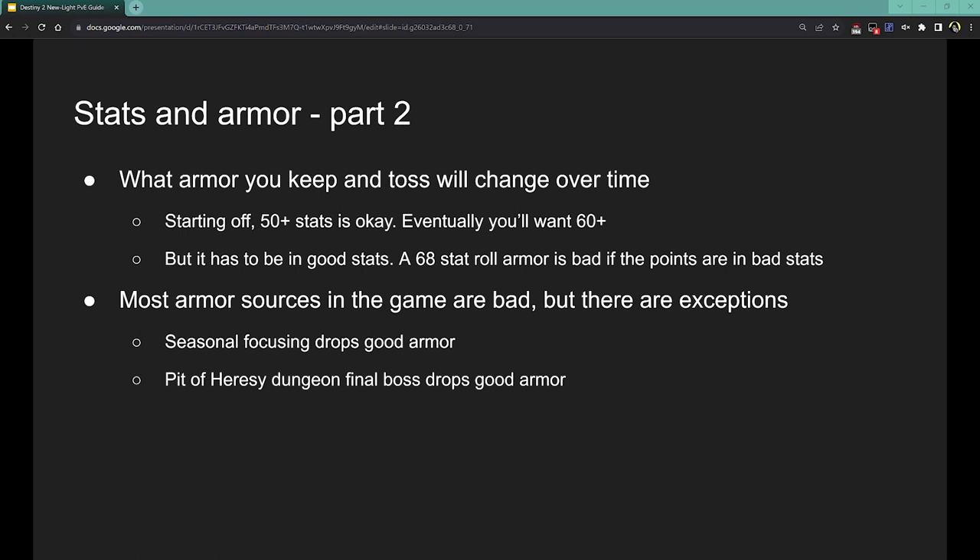Then there's Pit of Heresy. If you have the Shadowkeep expansion, you have the Pit of Heresy dungeon, accessible by completing the campaign. The final boss of Pit of Heresy always drops armor, and it's always good armor — always a 60-plus stat roll. It is very common for players to farm this boss because he's very easy to farm and the reward is very good, especially for intermediate players. New players probably aren't capable of doing it yet, but once you move from new to intermediate, this is a really good place to get your gear improved.